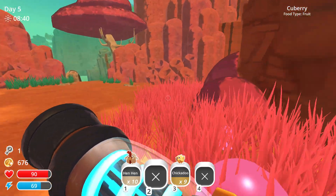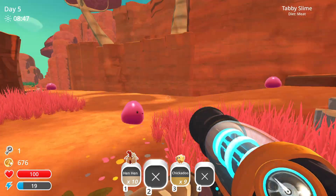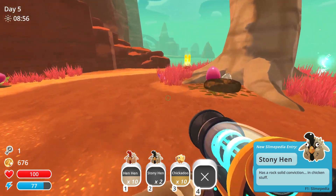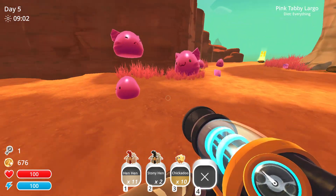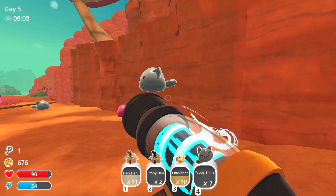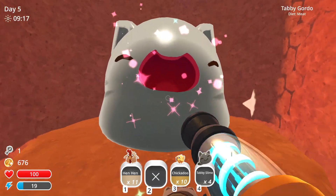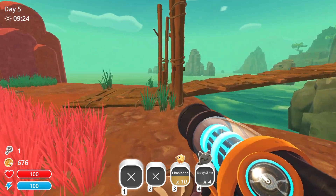I have to go save the hen hens. I hear you — no, you stupid tabby slime! Do you have any idea what you've just done? I don't have enough food to feed all the tabby slimes I have right now anyway. I'm not even going to grab more — actually, you know what? Maybe I will grab more. I have 13 hen hens for you. Dang. Not enough. That's unfortunate.